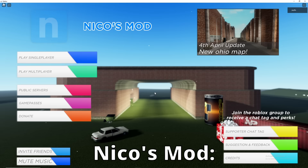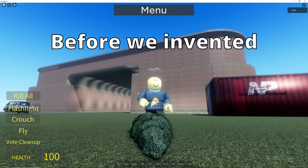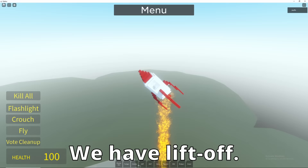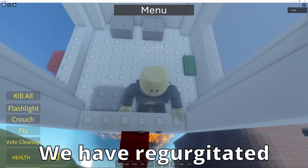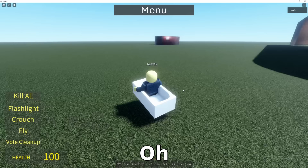Now let's check out Nico's Mod. I can spawn a pine tree in here — this was how our ancestors travelled before we invented the wheel. I can spawn a straight-up rocket in here. Houston, we have liftoff. Houston, we have regurgitated breakfast and lunch all over the control panels. This bathtub is a vehicle? Oh shit! Tony rubber duck has got nothing on this.